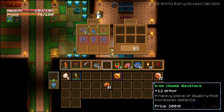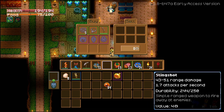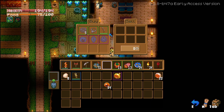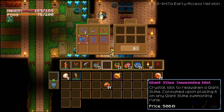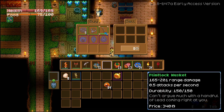Here's our second NPC. This guy sells bread, an iron chunk necklace, and a flintlock musket. The musket is definitely better than the slingshot — decent for mining damage too. It does 165 to 201 range damage which is super good. This summoning stuff lets us summon the bosses again if we want to farm them. We definitely want to get that armor and enough money to buy the musket.